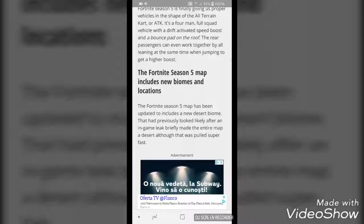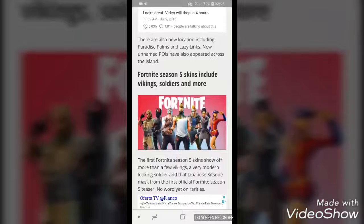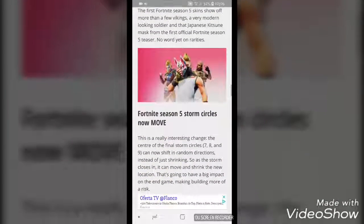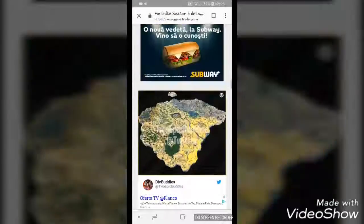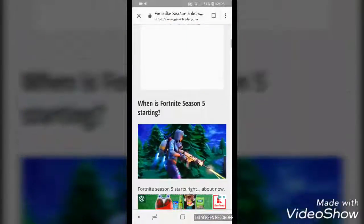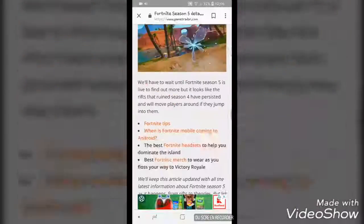Fortnite Season 5 has a new map with new biomes. The skins include Vikings, soldiers, and other stuff. Storm circles now move. I'll show you a real map — Season 5 just kicked out today.